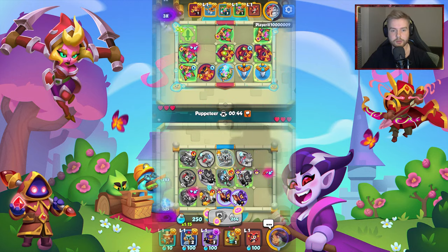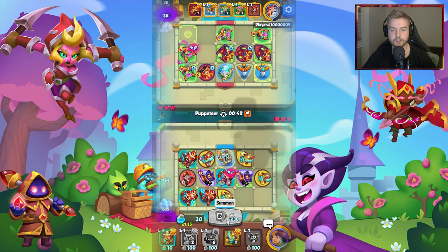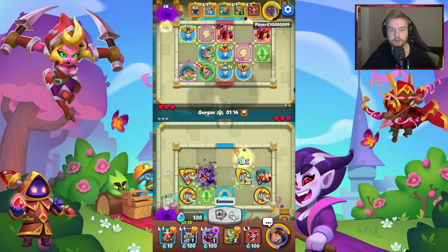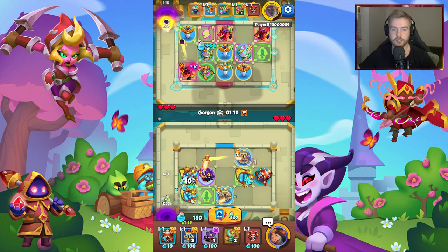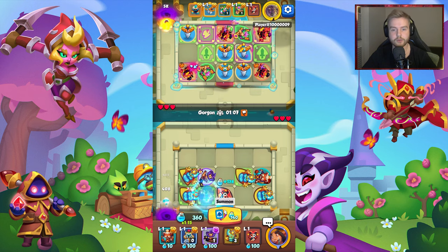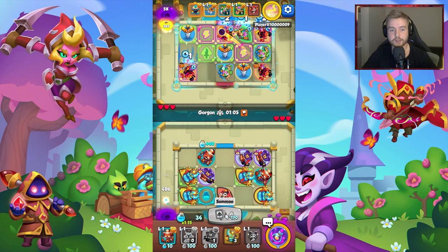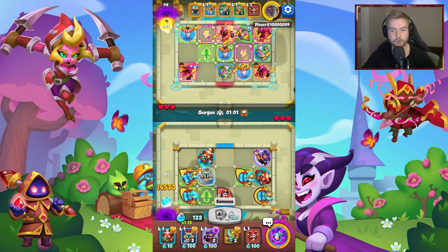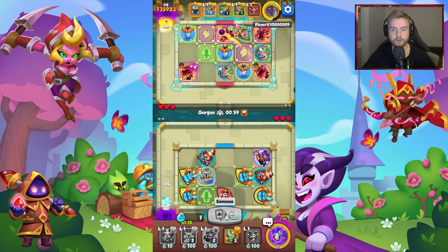The next talent is Promotion by Merit — merging the Scrapper is always guaranteed to result in a Scrapper. Level 13 talent on the left side is Labor Enthusiast. When merging, the Scrapper sends a Sticky Slime monster to your opponent's side. The slime has the health of a regular monster. This talent does not work in any co-op or PvE modes.